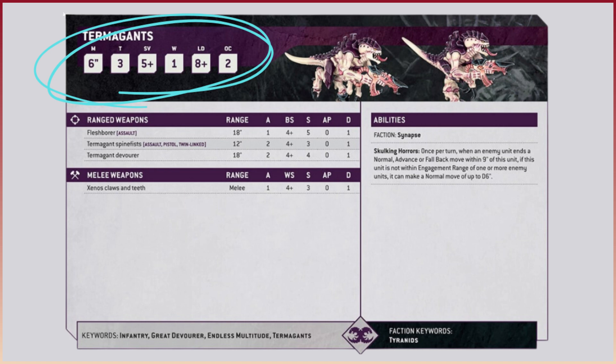Then you'll also notice there's a new stat right at the end there which is OC, which stands for Objective Control. This refers to how many points of control a single model has. So if you've got 10 Termagants for example, they're going to count as 20 OC for determining control of an objective. This will likely be the figure that you compare to your opponent's units also aiming to control that same objective. Now Obsec is no longer a thing - Objective Secured has now gone. Also expect bigger models to have a higher OC, although there will be only one single model.